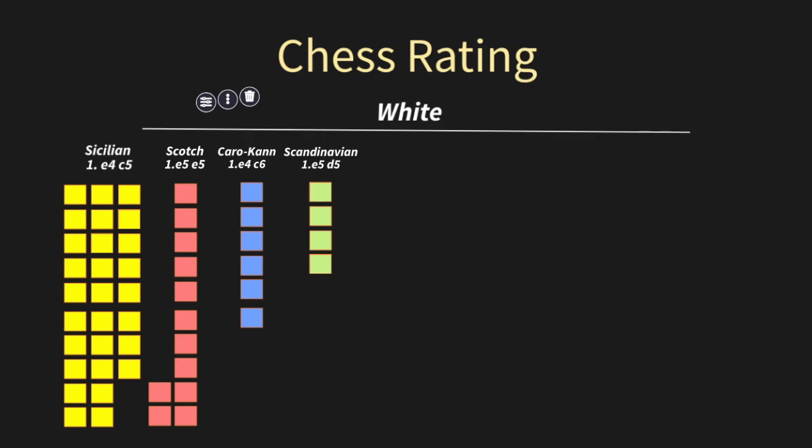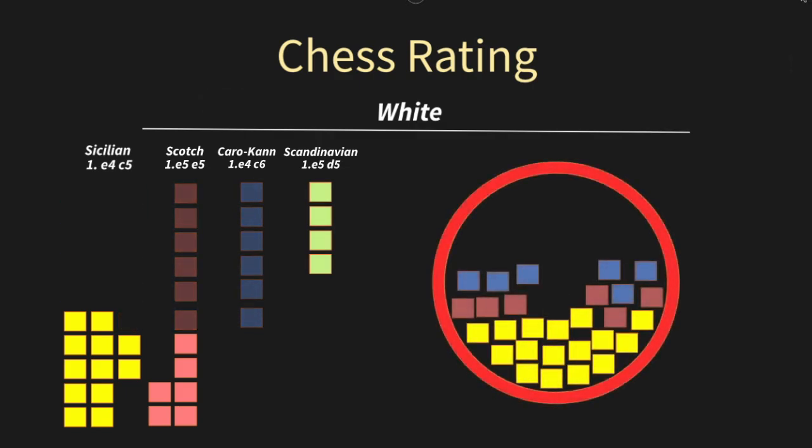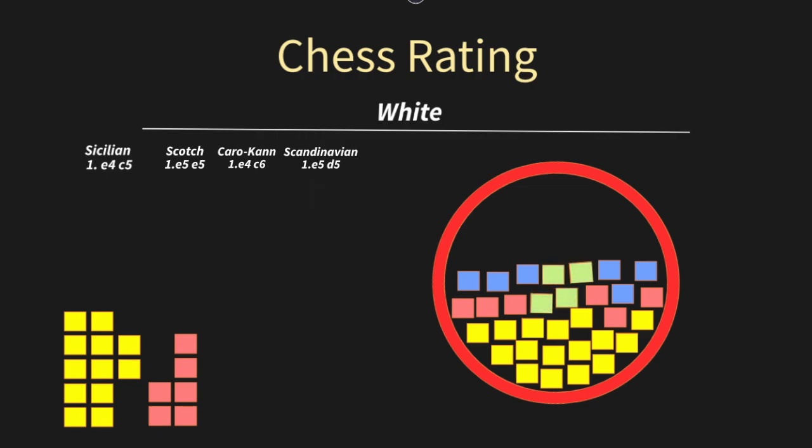Now we've got a visual representation of all the games that I played with white. Let's add a circle and fill it in with all of the games I won in each category. You can notice that because I am fairly high rated, the Sicilian was a large chunk of my rating this year — it took over half of it. If I were 800 or 1000 points lower, the number of red bricks would be significantly larger and the yellow bricks significantly smaller. Those two teeter-totter — they exchange places the higher up the ladder you go. Your reality as to what's going to affect your rating the most will depend on where you are on the ladder right now.